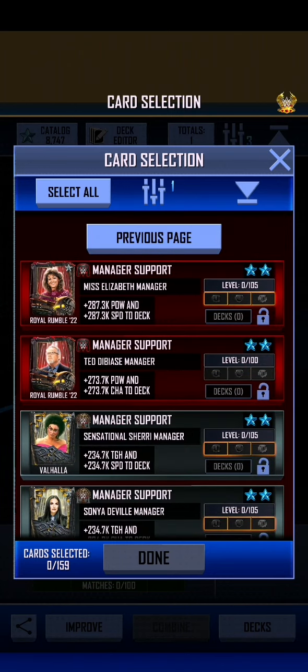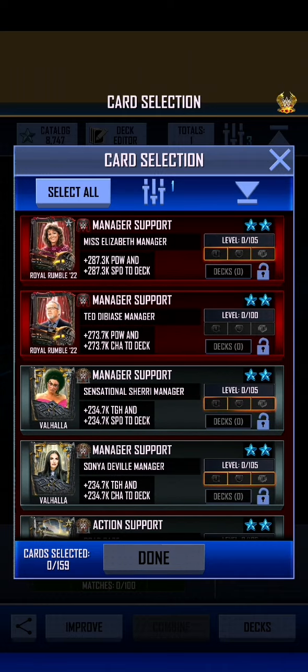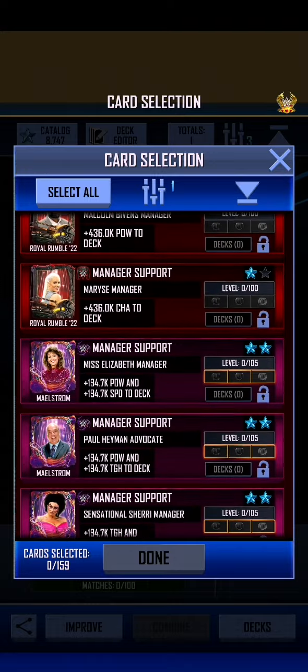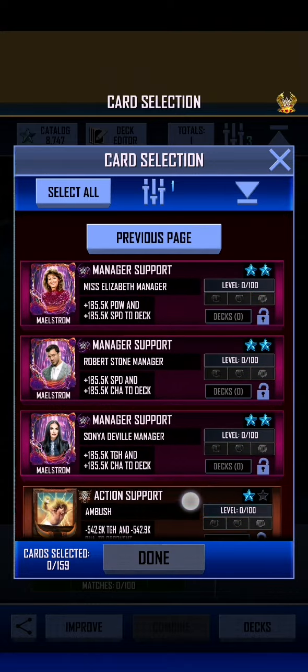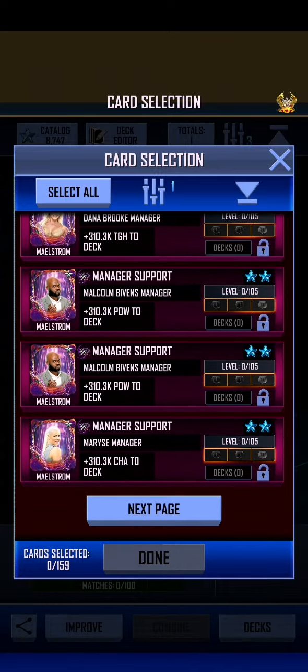I'm trying not to use the stars because anything that's pro'd has double the points, which is good for the Spring Fusions. So I'm trying not to use those, but I'm trying to find anything else that has some levels in it because that will be worth more.